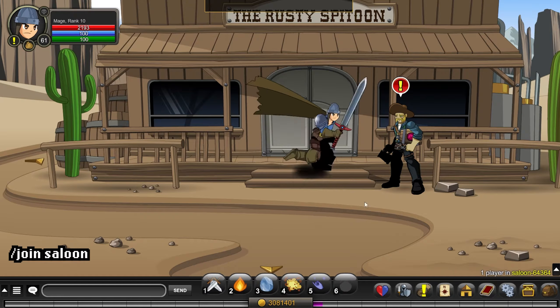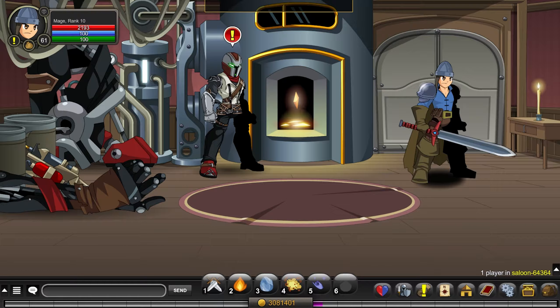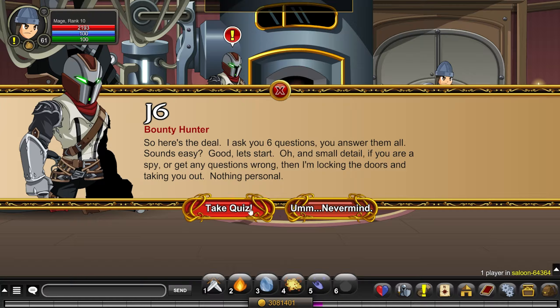Go inside the saloon and then make your way to the NPC J6. Talk to him and press on the button "I want items", then on the button "I want to be your friend", and lastly on the "take quiz" button.